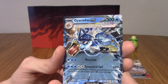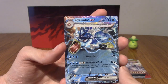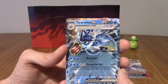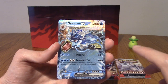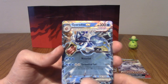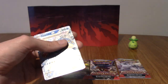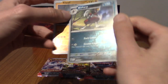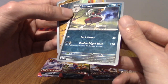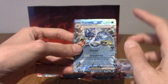Let's go! We've got a Gyarados ex. Okay, very nice. I shall sleeve that in a second. I do have the full art I got in my Scarlet and Violet ETB — that was pretty cool. Wait, is that reverse? Oh, it is — it's reverse. Okay, never mind. I'll go and sleeve this, BRB.